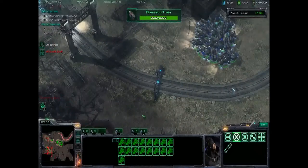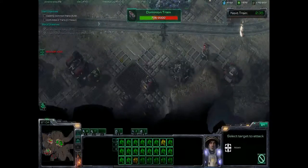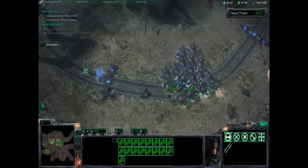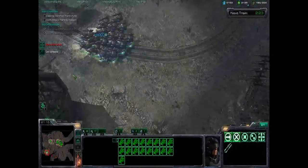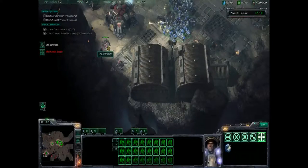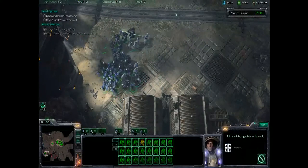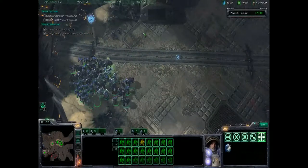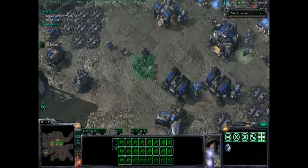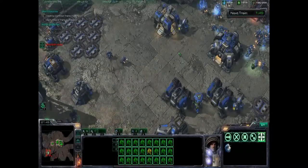We're going to continue clearing the train bases here. We're going to clear that one base while we let the Diamondbacks attack the oncoming train. This train is not guarded — it's got a speed-up value as we were advised by Swann. Since it has no real escort, we didn't include our bio army. At the hard and brutal level, the escort is made up of aliens and it's not that significant — you should be able to dispatch them quite readily. But again, always dispatch escorts before you attack the train. Do not focus on the train and let the escorts damage your units — you will pay the consequences.